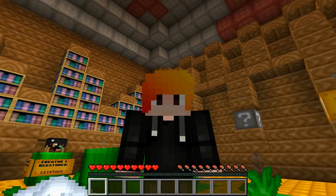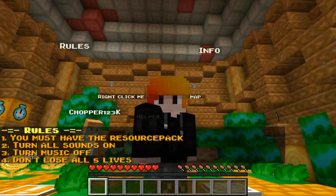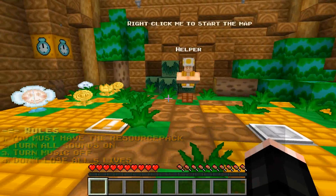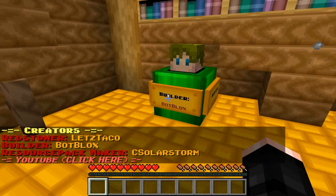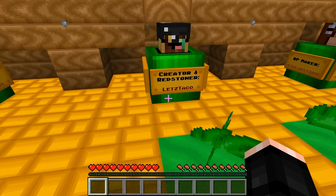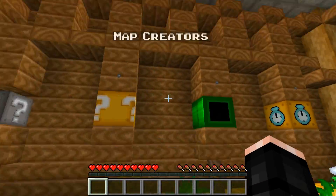Hey guys, Archipurrence109 here, welcome back to another video. Today we're doing an adventure map called Toad's Task. It shouldn't take more than 20 minutes, at least according to the map description — though you can't always trust those things. The map creators are Builder Bot, Blocks, Crater, Redstone, and Let's Taco, and the resource pack maker is Solar Storm. The resource pack looks awesome.